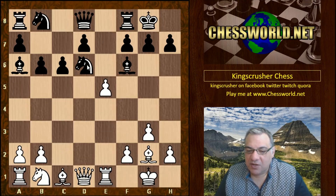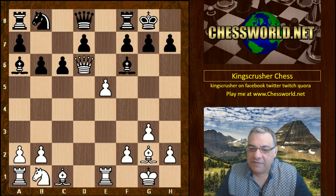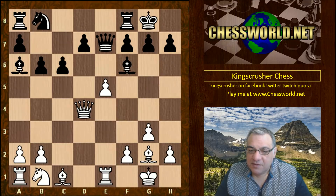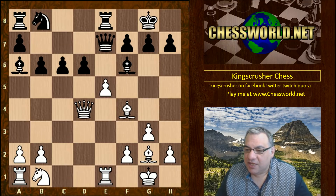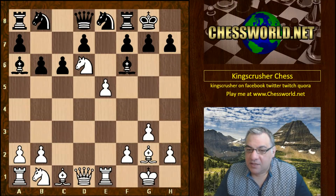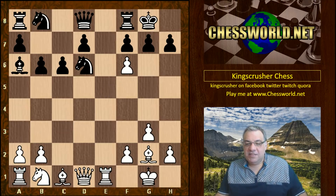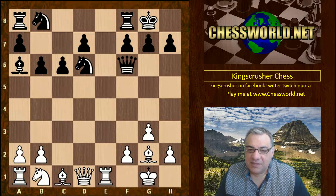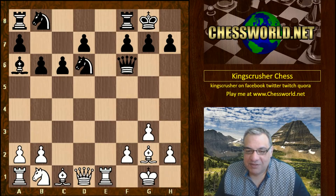After Knight takes d6, white's intention is not to take the knight with the queen — if Queen takes, we have Queen e7 for black and that's just going to be good for black with a small edge. That wasn't the intention at all. The intention is actually to play exf6, which represents another pawn sacrifice — so two pawns gambited here out of the opening.